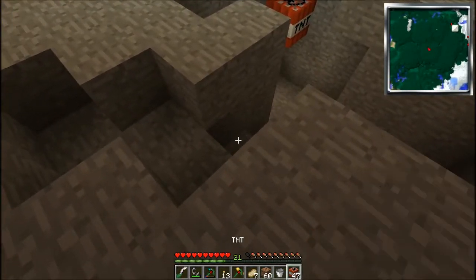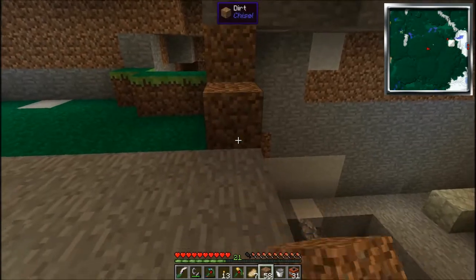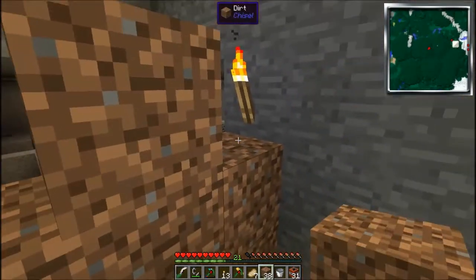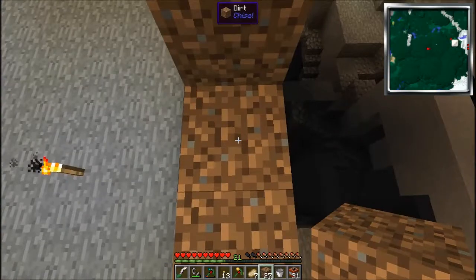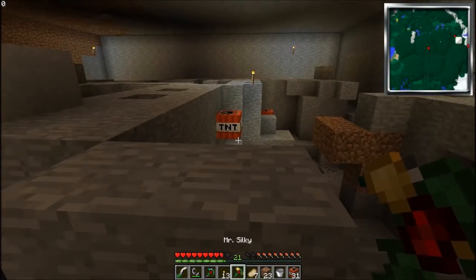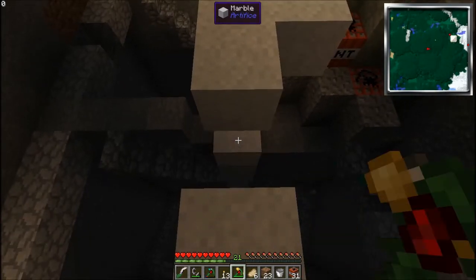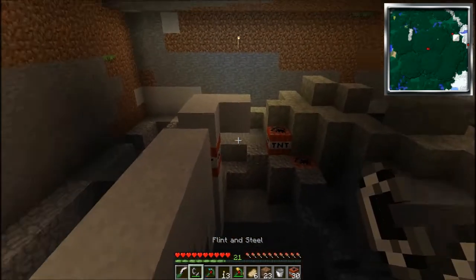I'm terrible at this and normally I end up killing myself. Let me place a bunch of TNT and we're going to have some fun. The one thought I had was: what if one of these TNTs gets thrown and destroys my storage system? I've had it happen before. Let's just block this off a little bit to prevent any failures. Let me eat some pork chops, and let's blow some stuff up. Okay, let's light this one, maybe this one, and then run and light that one too.